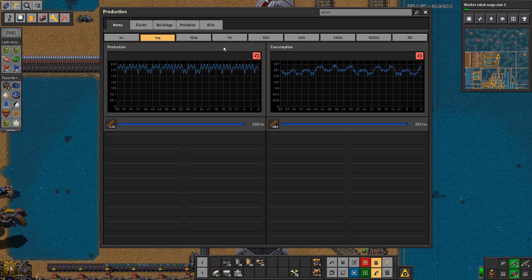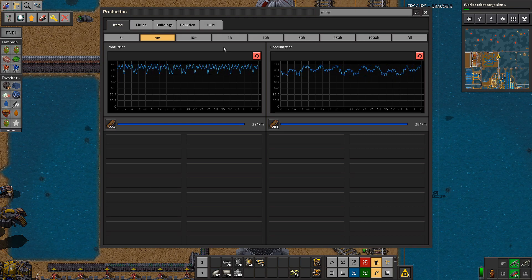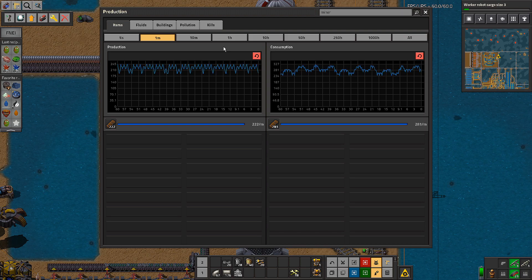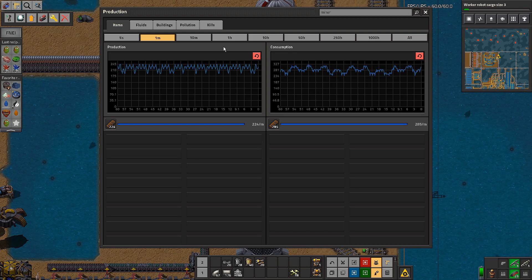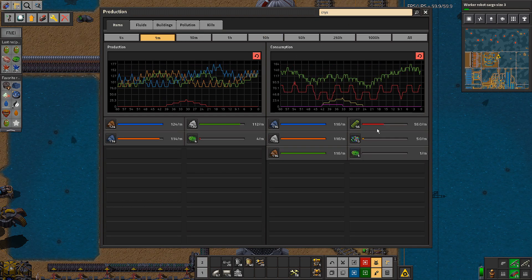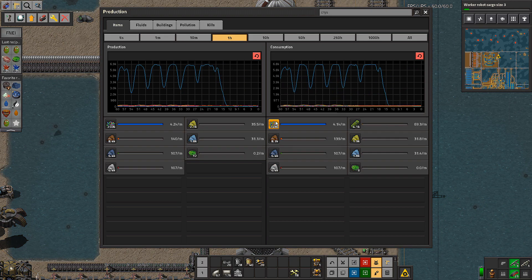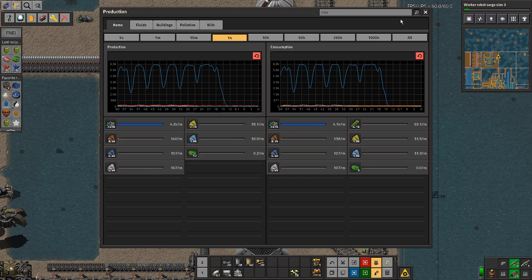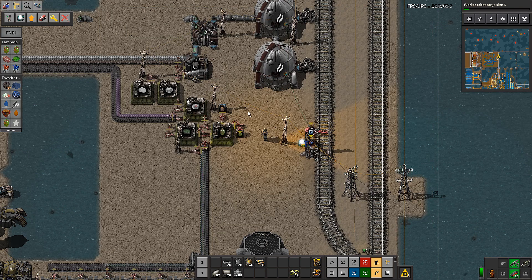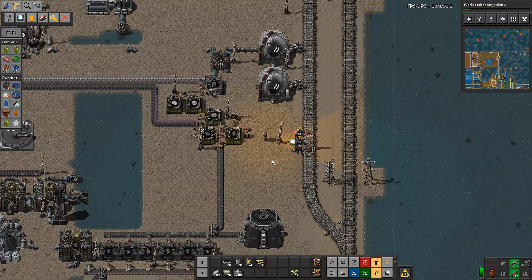We'll address the capacity maybe after biters and biter breeding, and the other thing we're trying to do — which is nuclear — then we'll be adding more capacity. In terms of the crystal: 248,000 is being consumed every hour, or about 4.1 to 4.2 per minute. I wouldn't have thought those were particularly impressive numbers at this point, but we have no modules or any late-game stuff, so it is what it is.